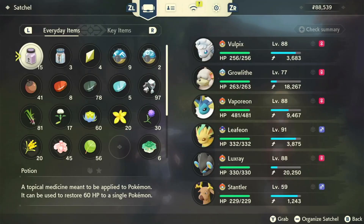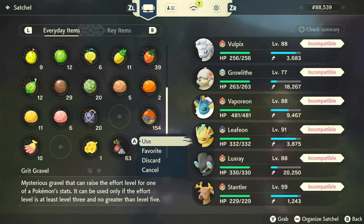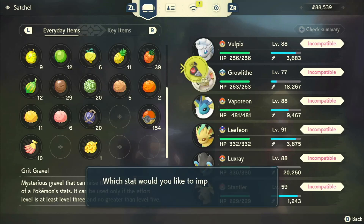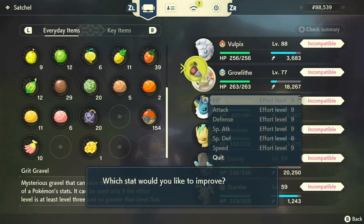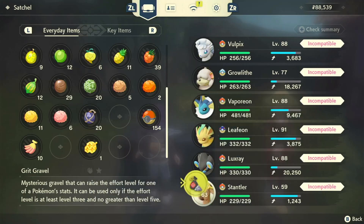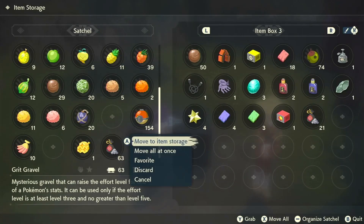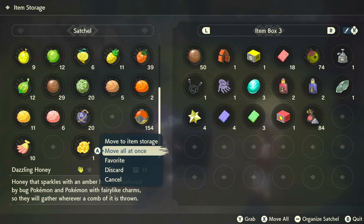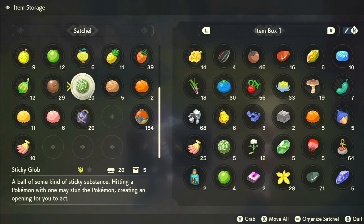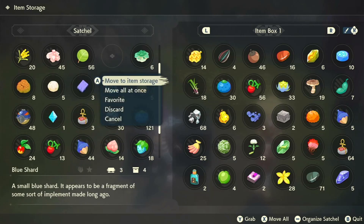Do I need grit gravel? No. It's incompatible because everyone's thing is maxed out. Those guys are too high and Stantler's is too low, so grit dust would actually be good for him. But I'm gonna put these all away. And dazzling honey — just gonna throw a few things into storage because I just don't need all of this stuff on me at once.